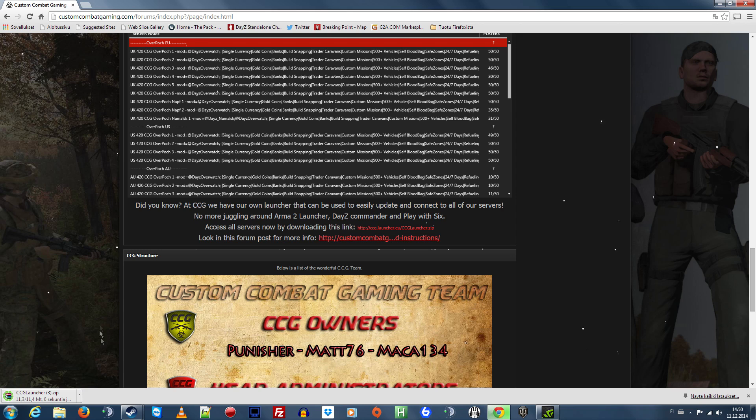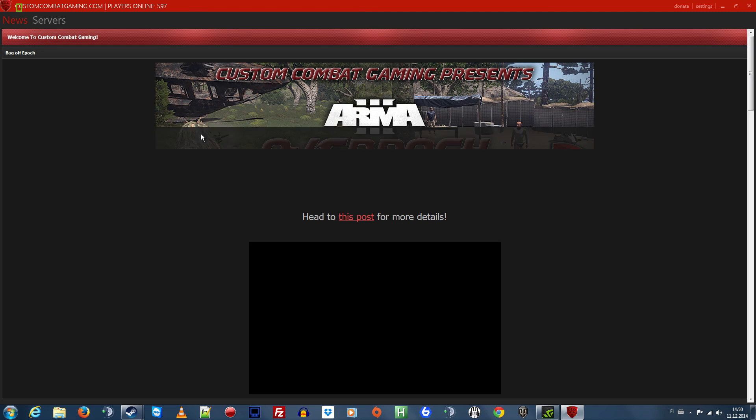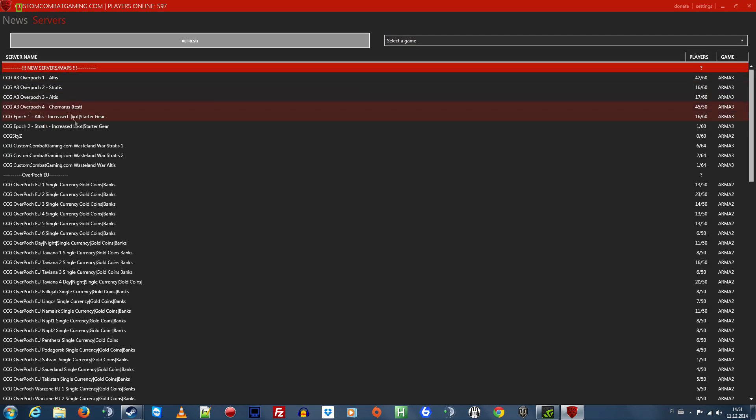But let's forget about that. Once you've downloaded it, unzip it — whatever works for you. Close the browser, and here's the launcher. Start it, and it opens basically the same page as their webpage. But we don't care about that — we go to the servers.